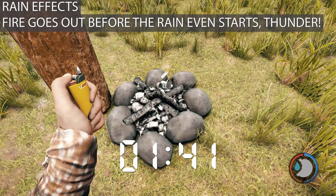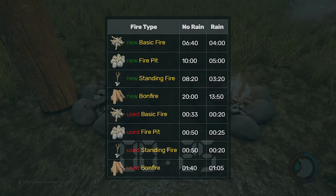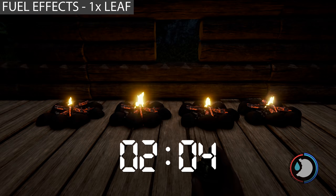For the campfire, rain brings it down from 10 minutes to 5 minutes. For the basic fire, it brings it from 6 minutes 40 to 4 minutes. Zebulon put this up on the wiki so you can look at it to see what it does for the times with other fires and their use states.